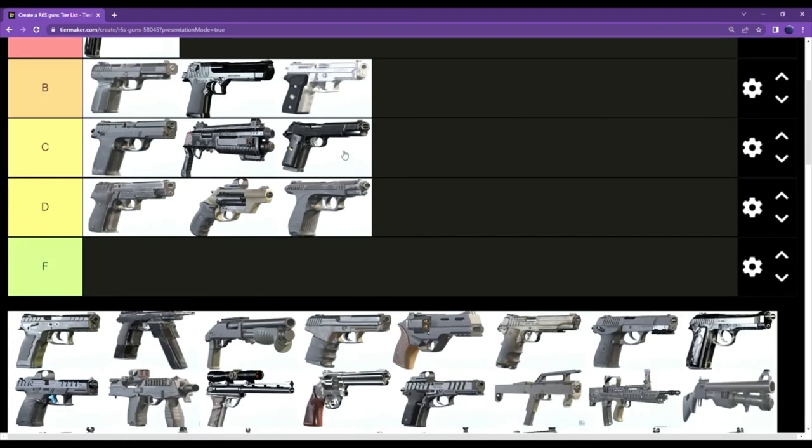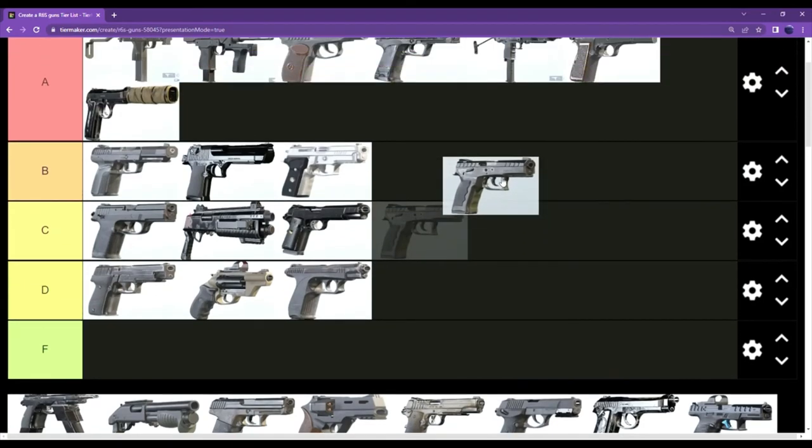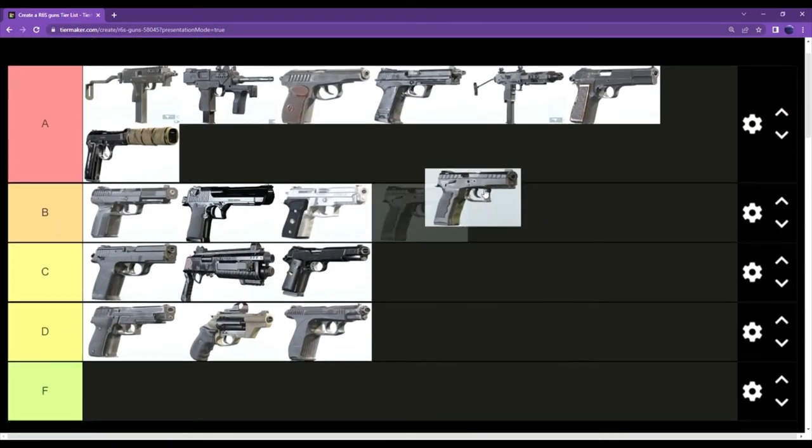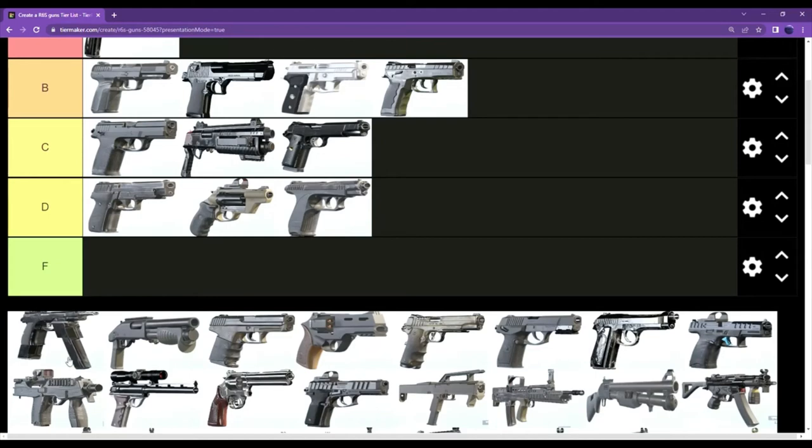Mozzie's pistol, the SDP 9mm — I like this gun a lot. It's kind of like a bonus gun, really easy to use. It might not do the best damage but it's just a really easy gun to use.